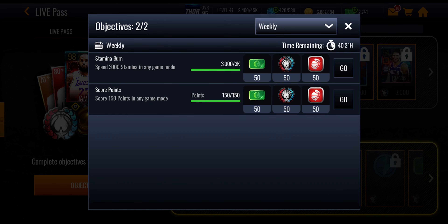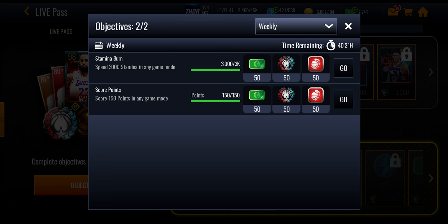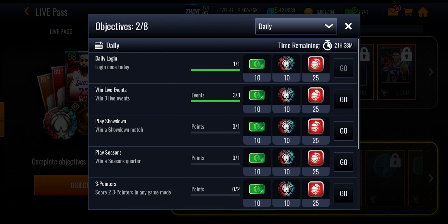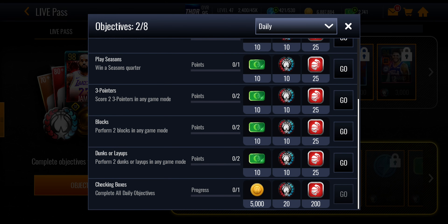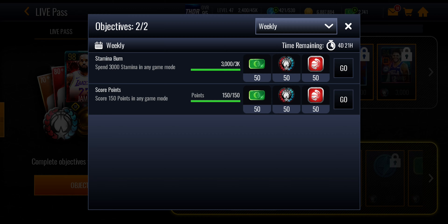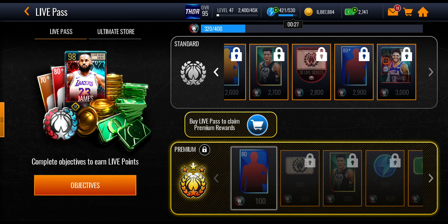For the weekly stuff, I've completed these ones — they're really easy. Spend 3,000 stamina in any game mode, which you can do playing the legends promo or the playoffs promo. Score 150 points in any game mode is also really easy, especially playing showdown or season quarters. Both of those are 50 points each week and they refresh weekly, so that's 100 from the weekly stuff. From the daily objectives there are 7, plus the extra 20, so that's 90 in total each day from daily objectives, and 100 from weekly — and that should be enough to get Tobias Harris.